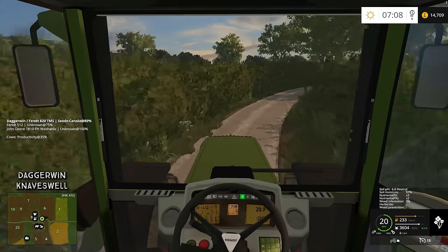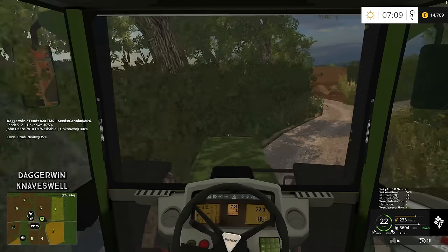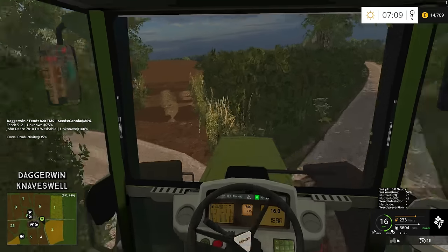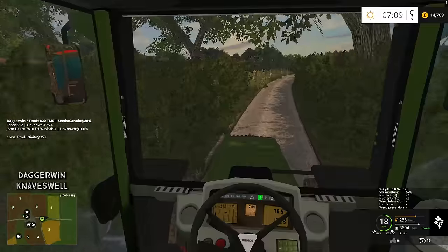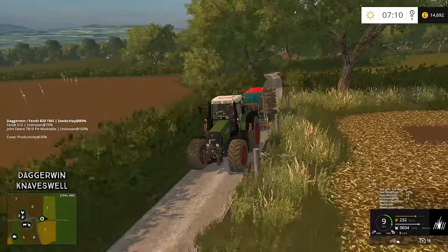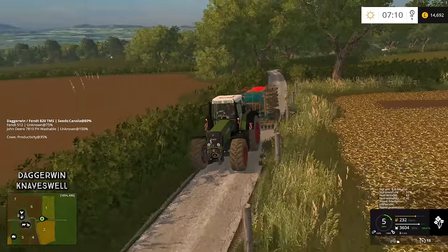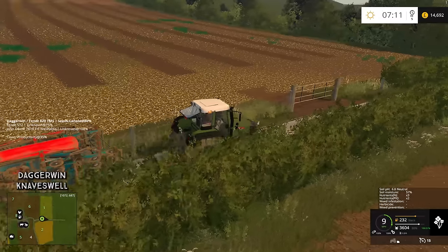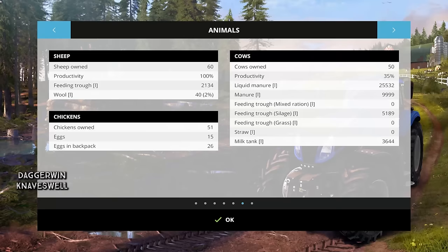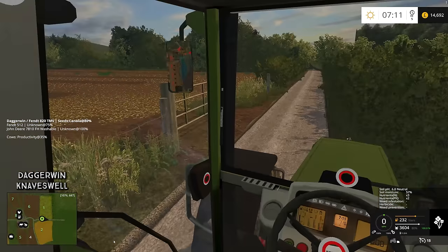We've got to get these mirrors switched on - looks so much better with working mirrors. What crop shall we do? I think we'll go with canola for here. Maybe I've done a bit too much canola, but we'll stick with it, should be fine. So let's open the gate. This should be a relatively easy job - it's not a very big field.